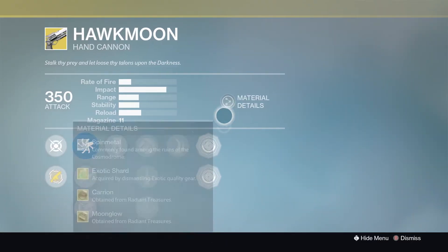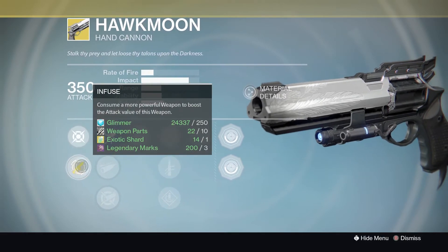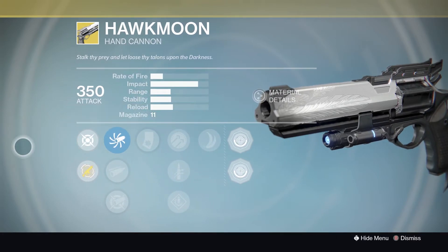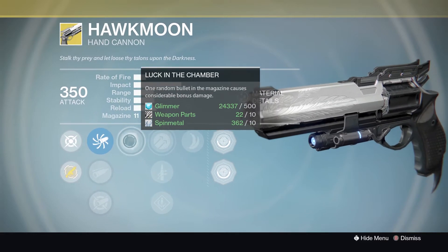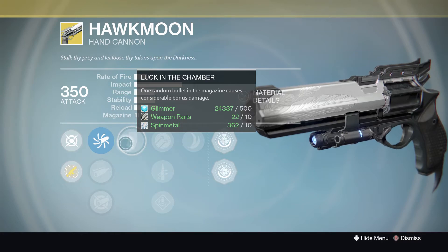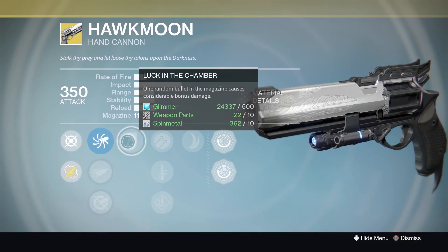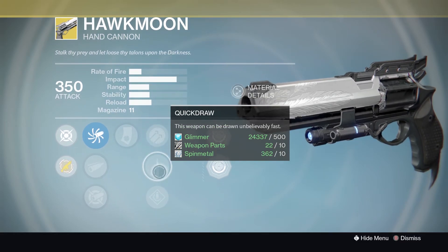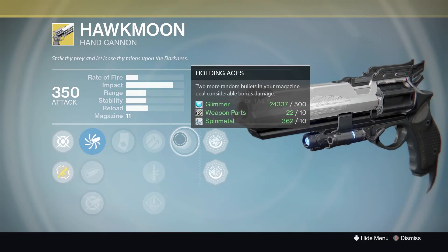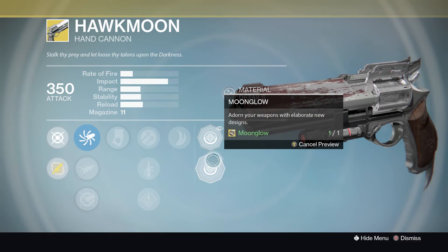Last up we've got the hand cannon — the beautiful, the one and only Hawkmoon. Once the patch comes out this thing is still going to be a monster. You've got accurized ballistics, field choke, aggressive ballistics, and Luck in the Chamber — one random bullet in the magazine causes considerable bonus damage. You can get roughly a three-headshot kill, or possibly a two-shot when Luck in the Chamber procs. You've also got hammer forged, quick draw, speed reload, and Holding Aces — two more random bullets deal considerable bonus damage, so in total three bullets carry the Luck in the Chamber perk. The Moonglow ornament for this looks absolutely beautiful.